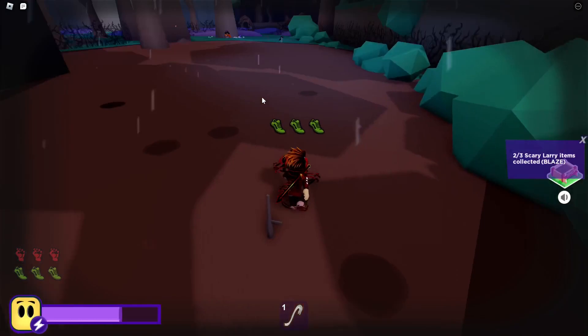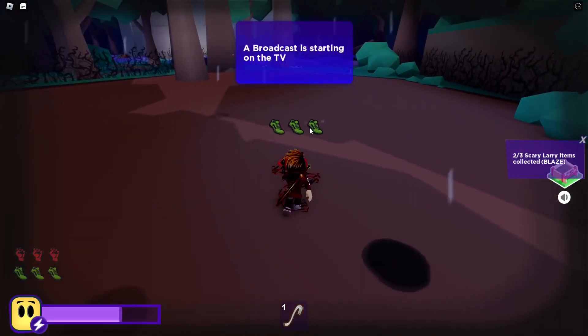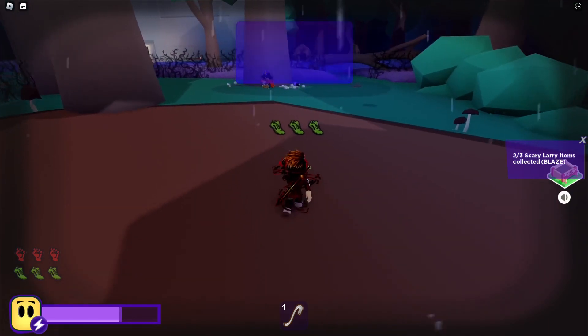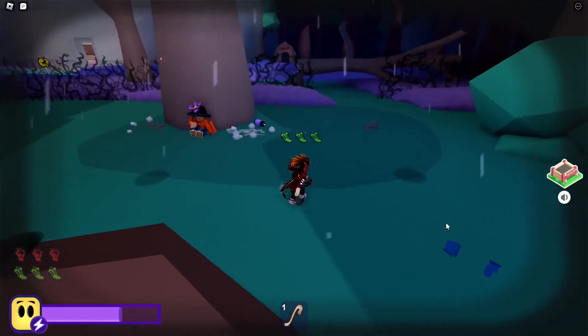You're gonna want to collect this mask and then head all the way back. We're gonna go collect Peter for the nerd kid. This will also get you a badge called Reformed — this is a new badge added in today's update. This will also get you the hat to unlock the secret ending.